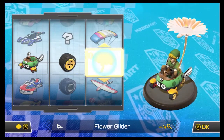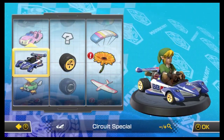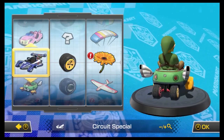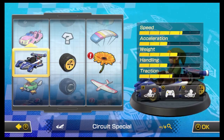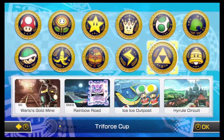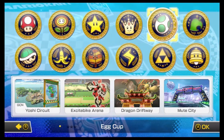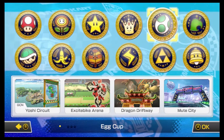I'll stick with Link. After this one, I think we're going to go to a different kart — Flower Glider and Circuit Special. I'm not really a fan of that kart. Let's see the handling, weight, and speed — let's try it with the Flower Glider. Why not? And now we're getting into the DLC tracks, the DLC courses.